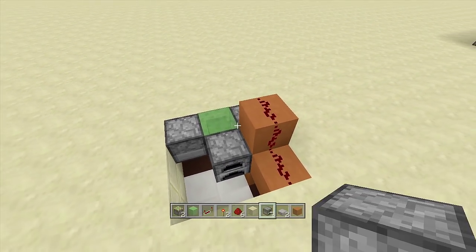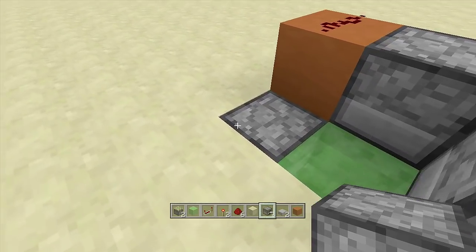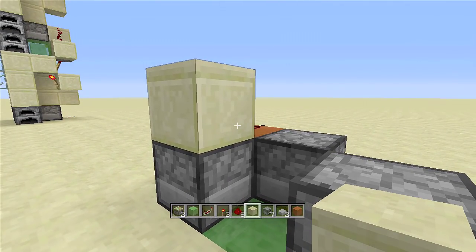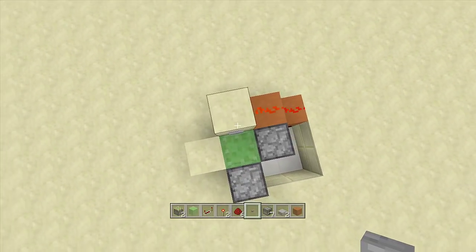Place a furnace here, another furnace on top of that, and another furnace on top of that. Then place a block of your choice that will be visible, and attach the button to this block. If you click the button you should get launched into the air off the slime block.